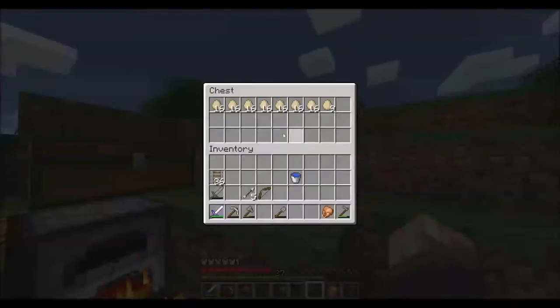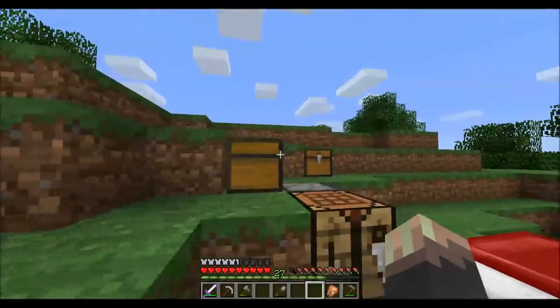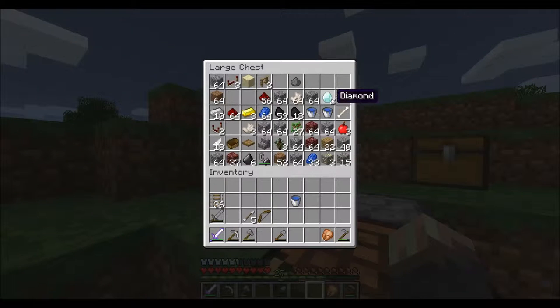I have quite a few eggs built up, and I slaughtered most of the chickens so that I could get their meat. As you saw, I found an abandoned mineshaft and got myself another diamond, as well as some other materials.